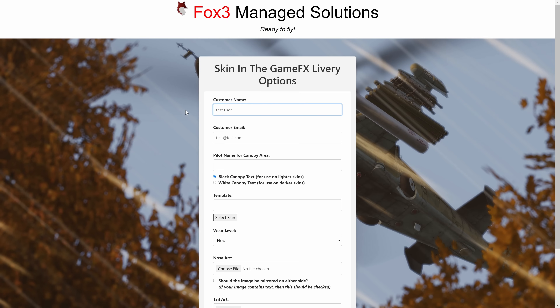Hey y'all, Luck here from Fox 3. I wanted to show you Skin in the Game FX, our newest application that will build liveries for DCS. Currently the only livery we have available is the F-18, but we are working on other livery aircraft right now, so eventually we hope to have all the aircraft, including the non-flyable planes, so you can build your own skins for say an E-2 or a tanker or something like that.